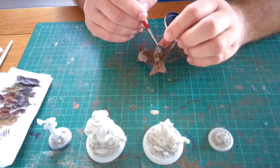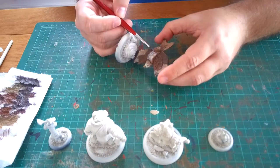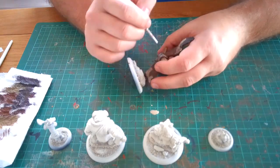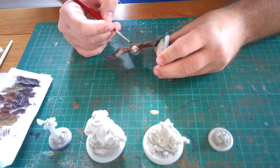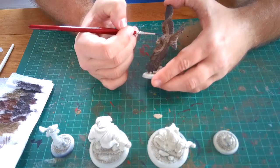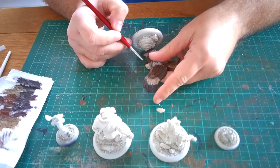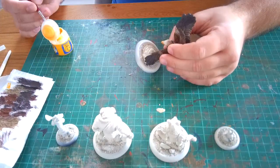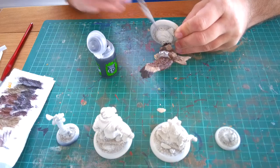Next I did the silver — I used Lead Belcher as my silver base coat and coated all the armour on his belly area and the shield-style shape on his back. Use a wet palette so it doesn't clump and you don't get streaks. For the beak, I used Averland Sunset all over and then highlighted the tip with Flash Gitz Yellow — nice and quick and easy.